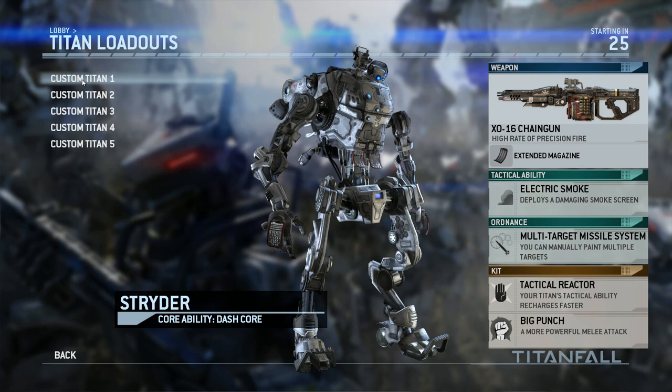My tactical ability is the multi-target missile system — I love it. I can let all my abilities recharge, shoot all missiles, hit electric smoke, punch, and just go crazy on them. Then the tactical reactor so I can use that smoke more often, since that's kind of my getaway card.